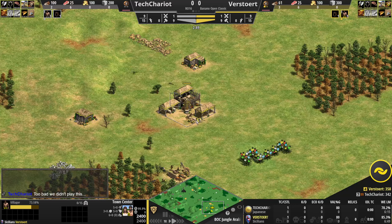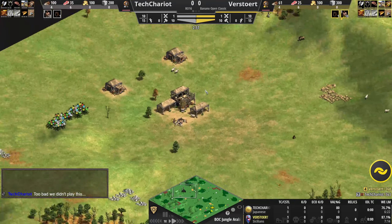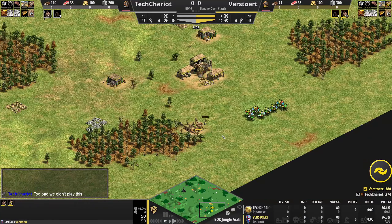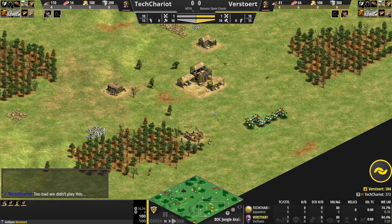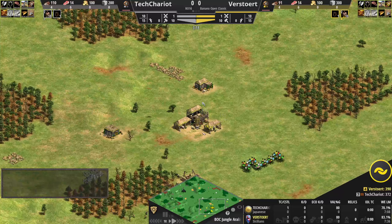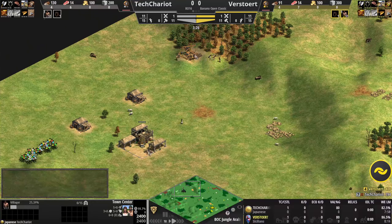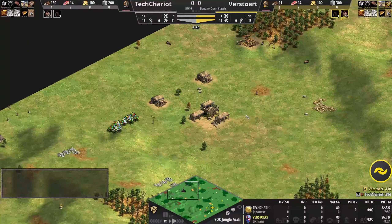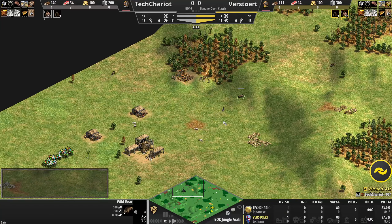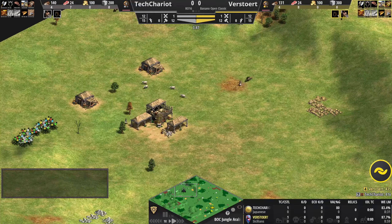Alright, we're back. Verstort is probably very happy if he watches the stream that he was able to get that restart, given that Tech Chariot will have a hell of a time securing some resources here. This really highlights the increased randomness on Jungle Arabia compared to modern ones — you really can't count on anything, but at the same time there's a chance you'll just hit the jackpot.